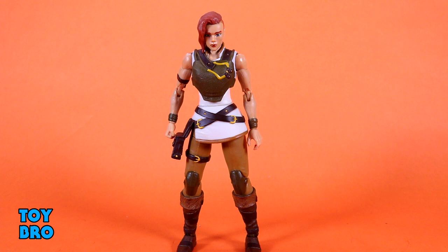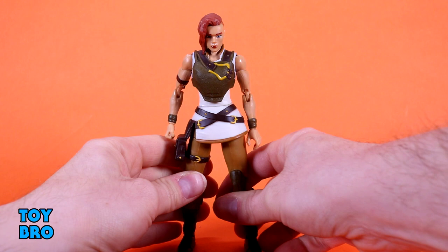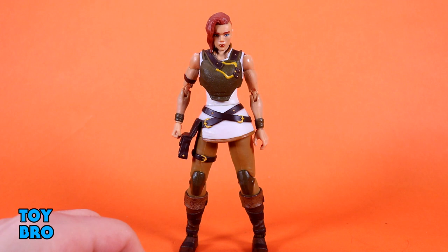Teela is obviously a very important figure for this line because she plays such an important role in the show — she's always been important, but she has a more pronounced role here. It's nice to get her earlier rather than later. She is the third female figure I'll be reviewing in this line, and unfortunately I think she is the worst female figure so far. Evil-Lyn is still probably the benchmark for me, and Andra is surprisingly good. There's some good stuff here, but there's some odd stuff going on with her aesthetics and her overall proportions seem a little out of whack.